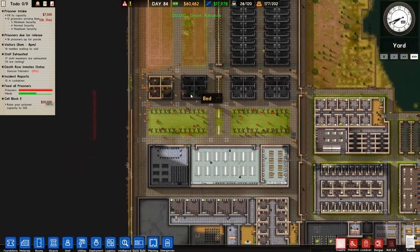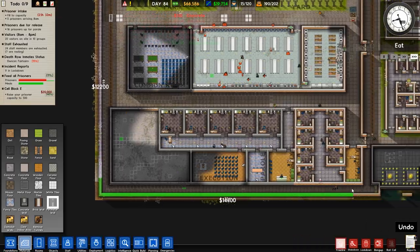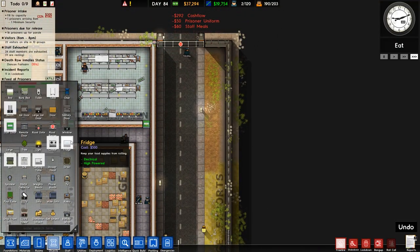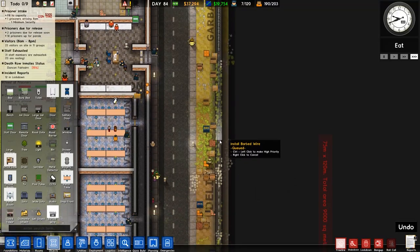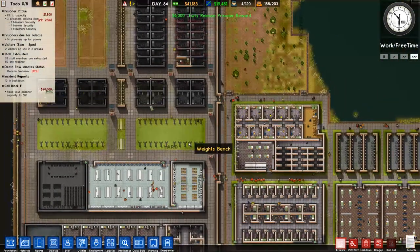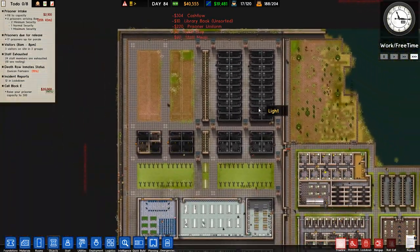We've just had a grant completion. Going over to the grants, we can see we've now got cell block E - we might as well accept because it's going to give us 60 grand. Once we've done this, a perimeter wall all the way around here is in order. Even though it's going to cost us a lot of money I think it's still worth it. We also have a perimeter wall around here but we don't have the barbed wire, which I should really finish off. We've still got all of this barbed wire in stock so it's not going to cost us anything.